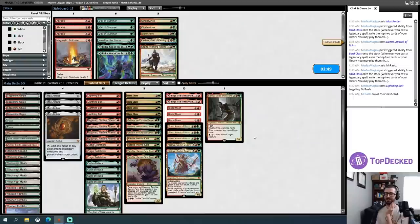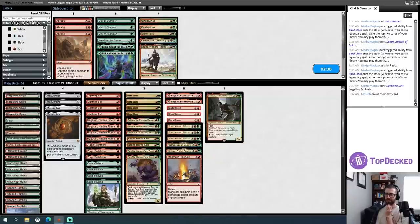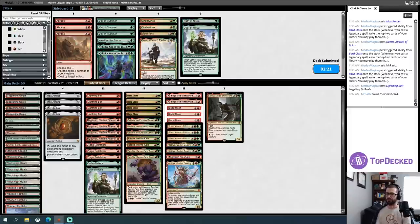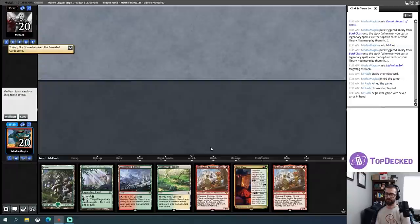Bard Class though. On the draw — do I want Magmatic Sinkhole? Probably — just having something that can punch through an Omnath is totally fine. I think I'll board down one Oath of Nissa and call that good. Oh, I should board in the other Klothys — two Oath of Nissa out. I've got double Ragavan — I'm gonna keep this hand.